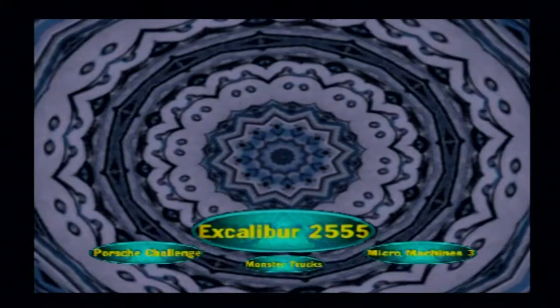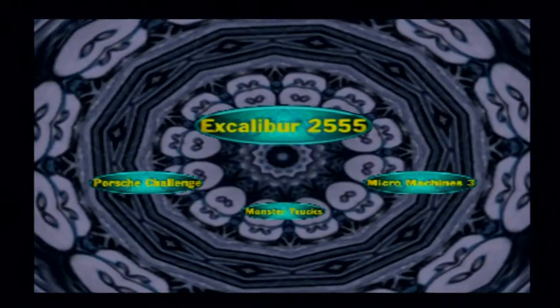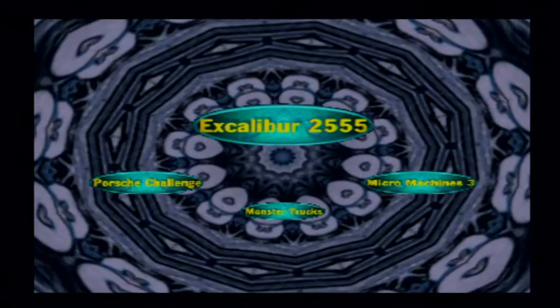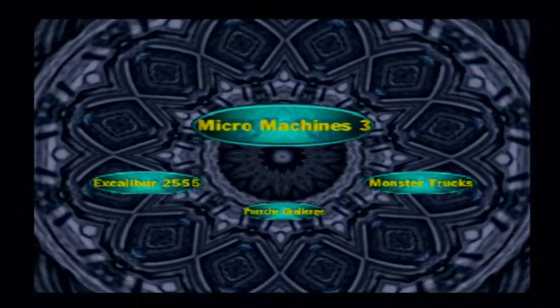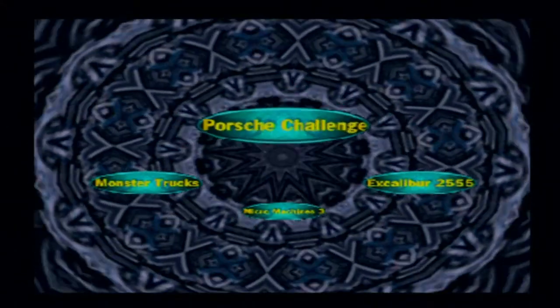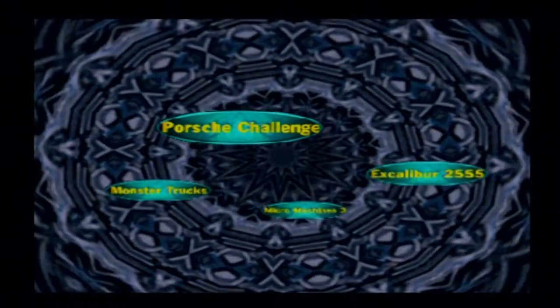There are four playable things on this disc: Excalibur 2555 — the game I wasn't keen on in the previous episode — Micro Machines 3D, Monster Trucks (I got stuck last time back in Eurodemo 13), and Porsche Challenge, where I couldn't pass the checkpoint. I'm using a DualSense controller again, but a new one — had to buy it because the other trigger snapped.